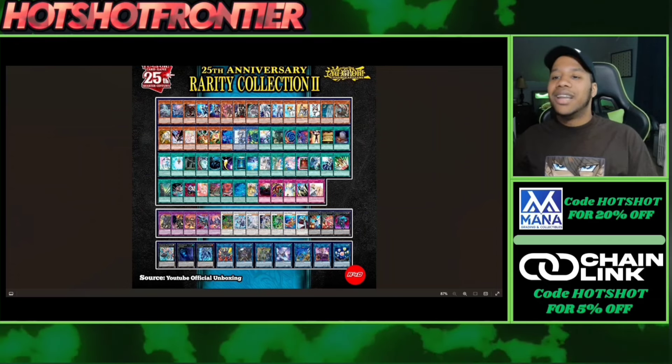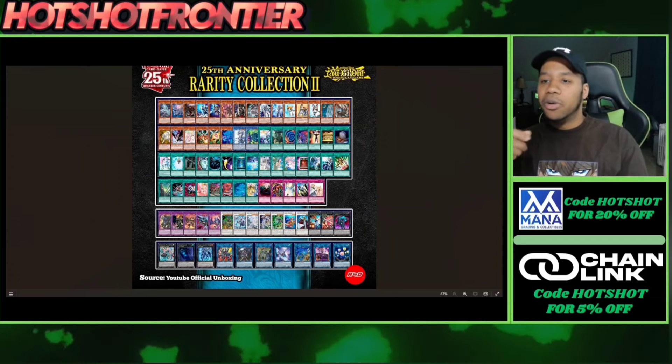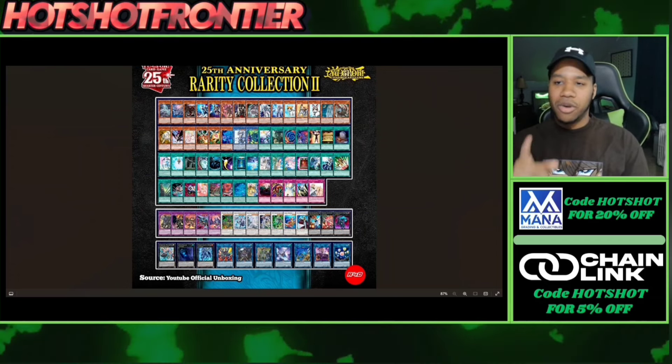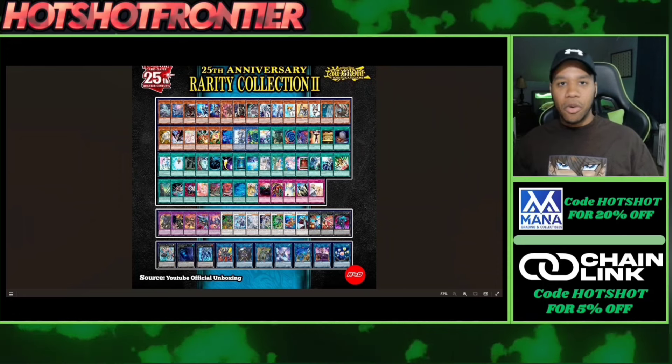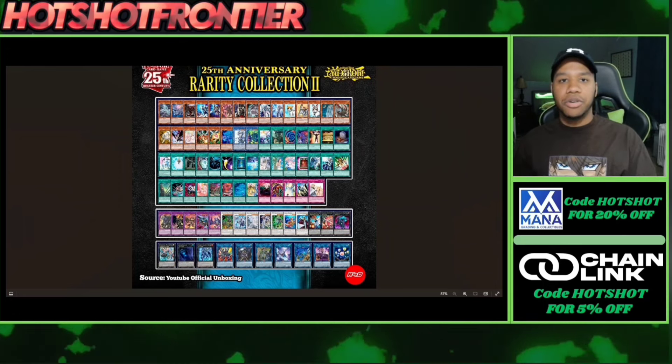Chaos Hunter is kind of cool to see — when's the last time it really got reprinted? I think it was like Dual Devastators, plus having different rarities in it, I can understand that. That's a pretty cool card, you can't really complain about why it's in here. Next up are the Phantasmas — I'm glad they chose to put both arts, because one person might like the original art and one person might like the old art, so you get to choose which one you like. That's awesome.